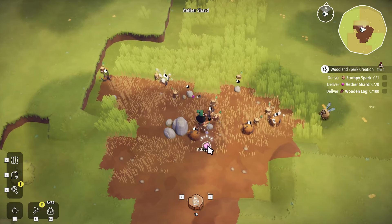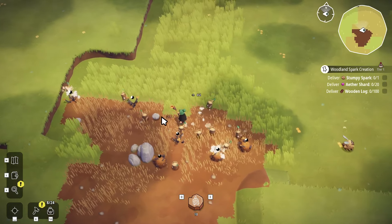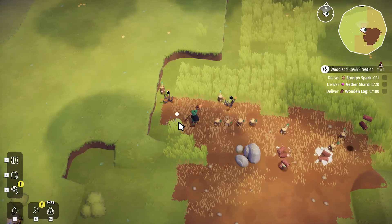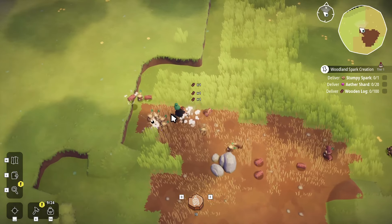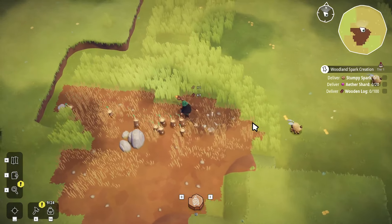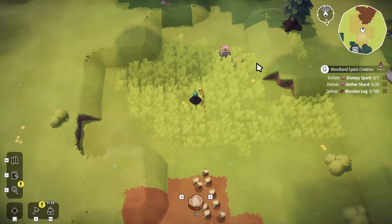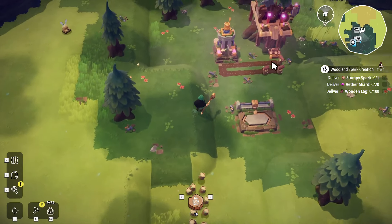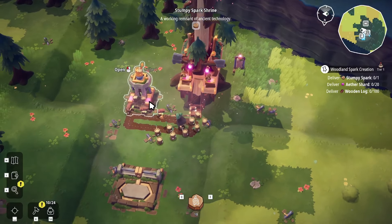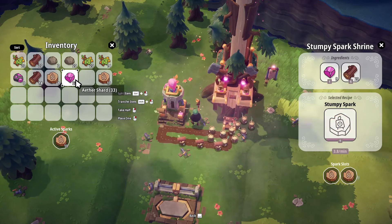But then we'll go check in with the old man. And then we can start working on the plank part production. Because right now we're just getting raw wood, which is useful. These guys have actually maxed out what they're doing now, so they can't actually even deliver any more logs here. We actually have full stumpy sparks.